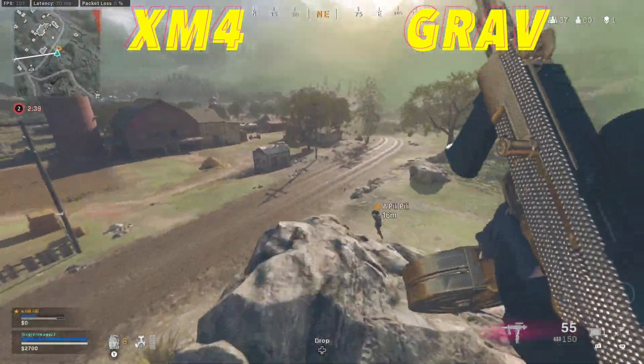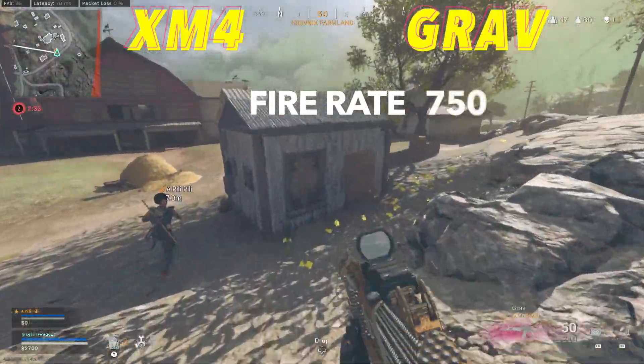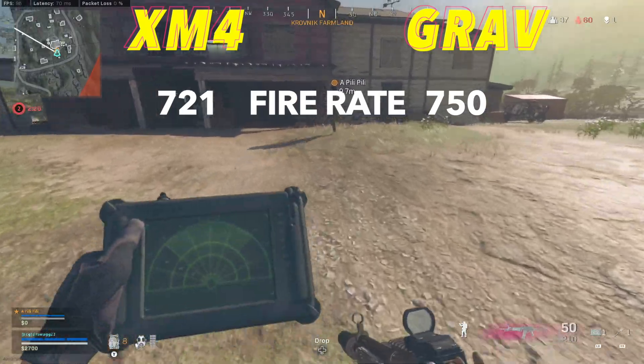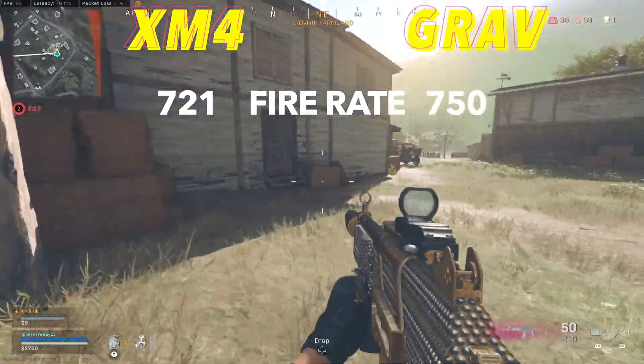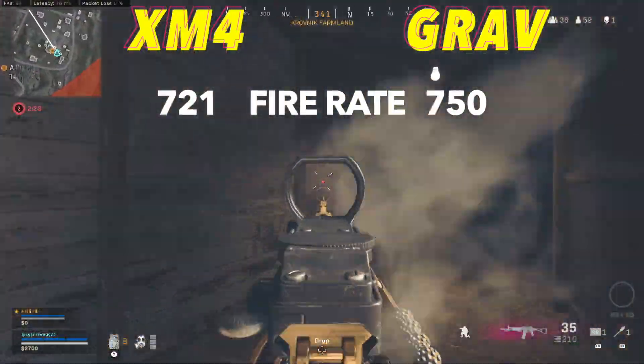These weapons are super similar, and that's going to start with fire rates, where the Grav will be slightly better again with 750 rounds per minute to 721. These ARs are both slightly above average for fire rate, making them a little bit easier to use and more forgiving. More bullets downrange is always beneficial, and that is a benefit to these weapons.